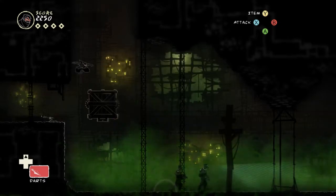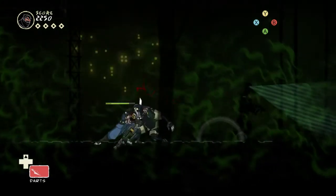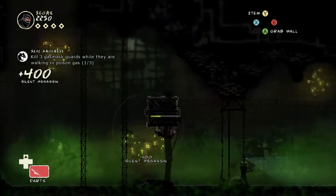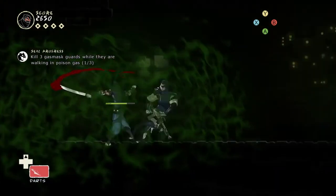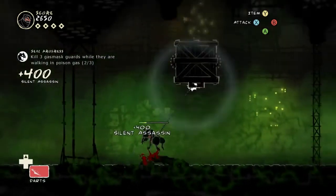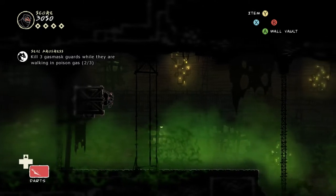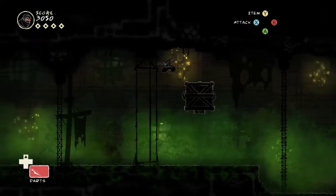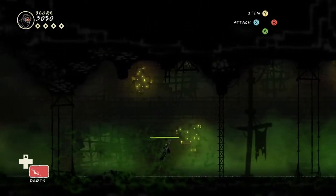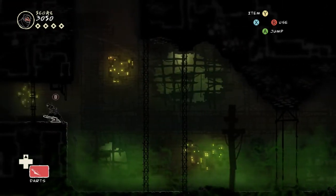One of the seals in this level is to kill some amount of dudes — gas-max troopers while they're in gas. It says three. It's very easy — it's like the first three guards you see almost are gas-max dudes in gas and they're pretty easy to kill. It's pretty simple as seals go.